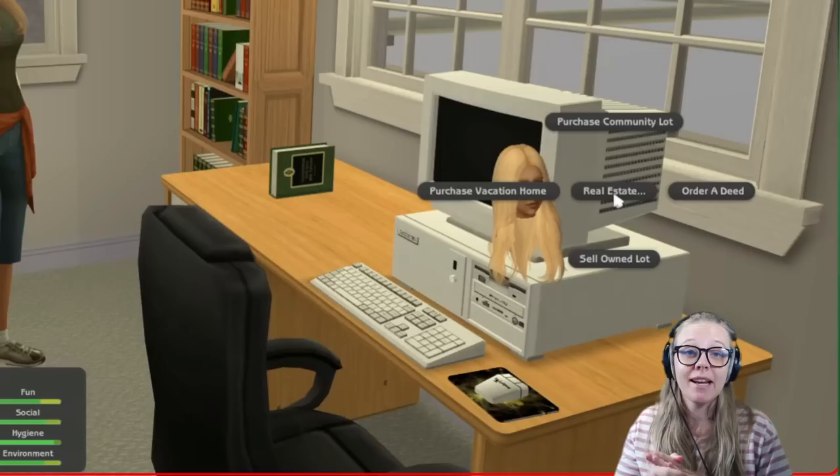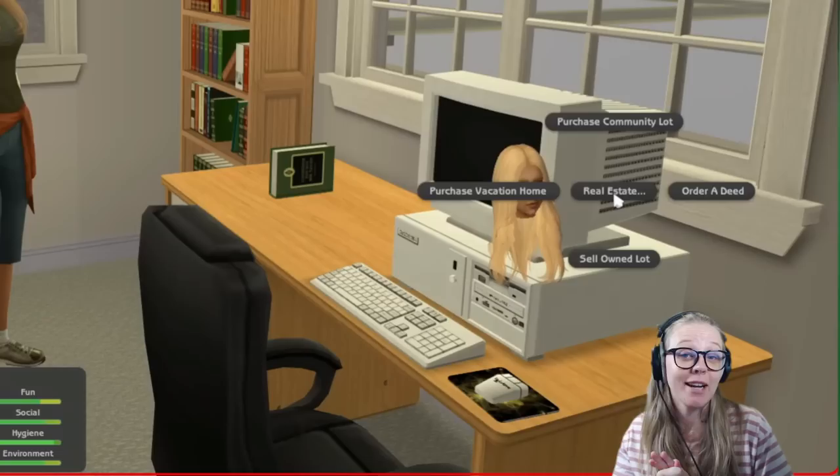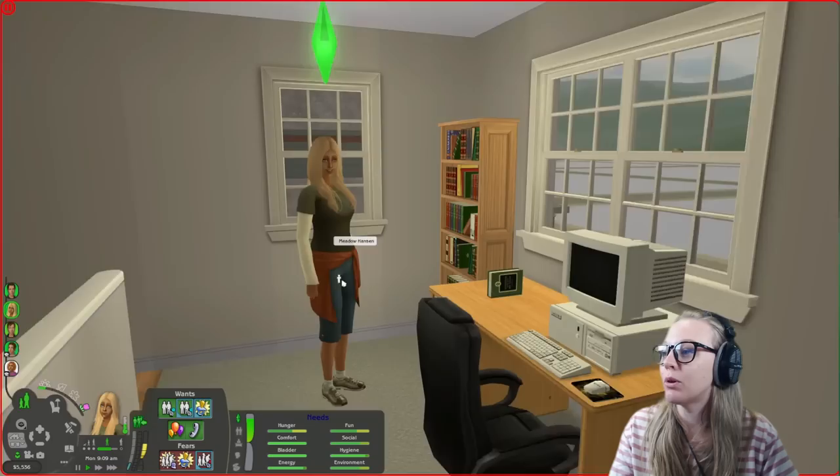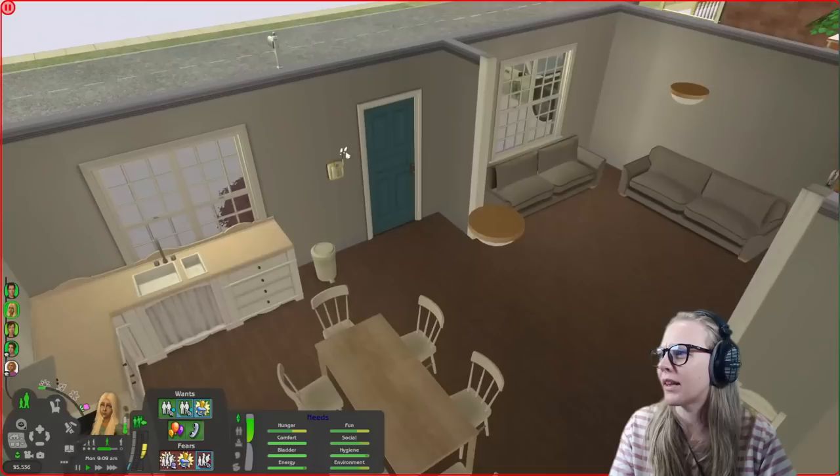There has to be an eligible community lot placed in your neighbourhood for your sim to be able to purchase. The beautiful thing about The Sims 2 is that we can just plop down an extra lot pretty much whenever and wherever we want. So if you need to put down an extra lot, just do that through the neighbourhood, give it a name, and then have your sim purchase a community lot through the computer. You can also use a phone.